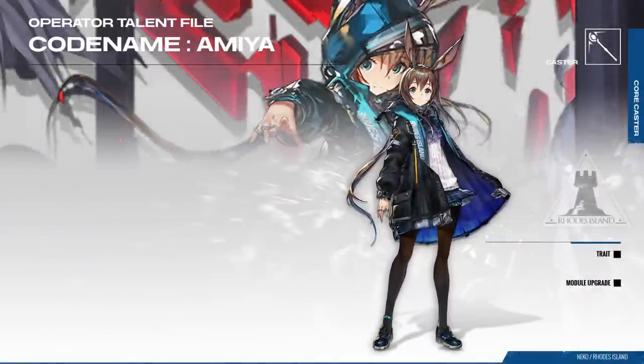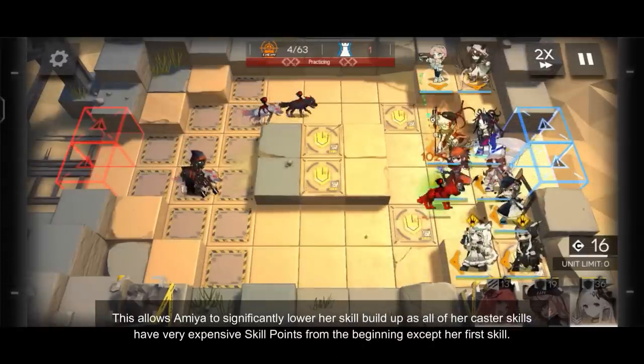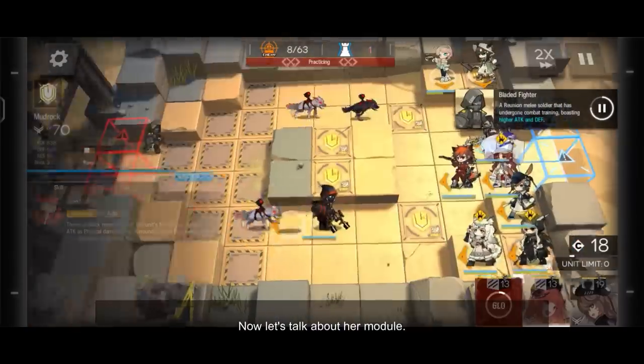Let's start off with Amiya's talents. Amiya has 2 talents, with the first one named Question Marks. This first talent unlocks when you promote her to Elite 1, but it doesn't really give Amiya anything useful, so this talent is completely useless — no hidden mechanics or anything. At Elite 2, however, this talent changes to Emotional Absorption, where she recovers a maximum of 3 skill points when she hits an enemy and a maximum of 10 skill points when she defeats an enemy. This allows Amiya to significantly lower her skill charge time, as all of her caster skills have very expensive skill point costs except her first skill.